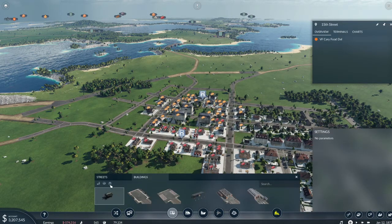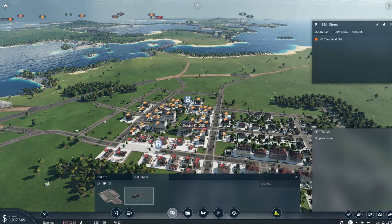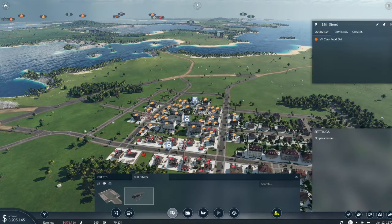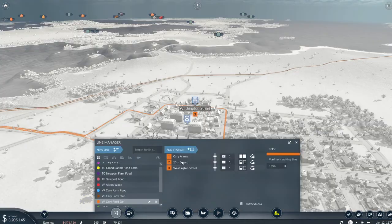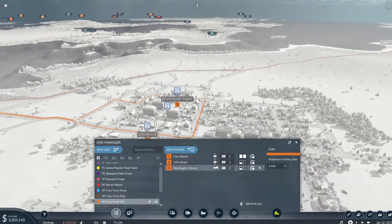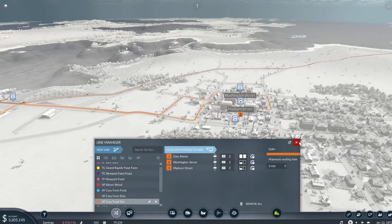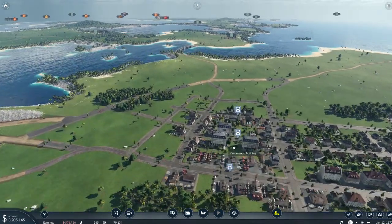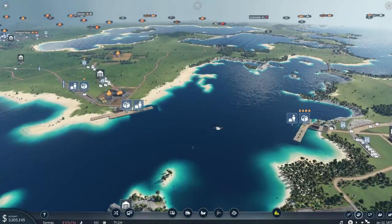We can see that by clicking on buildings cargo — it's all over here. Let us manage line. When I put them down these were all asking for food, but that's all right, we'll go ahead and change things around.